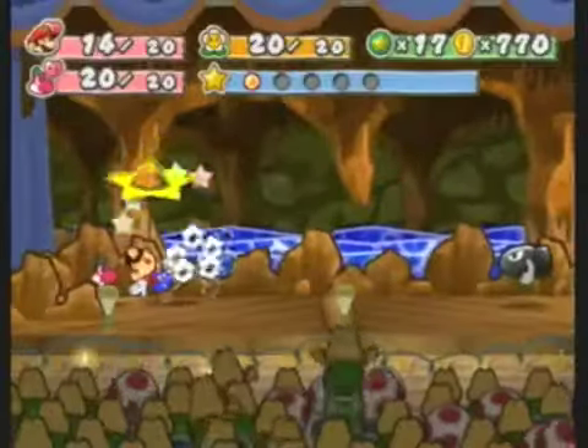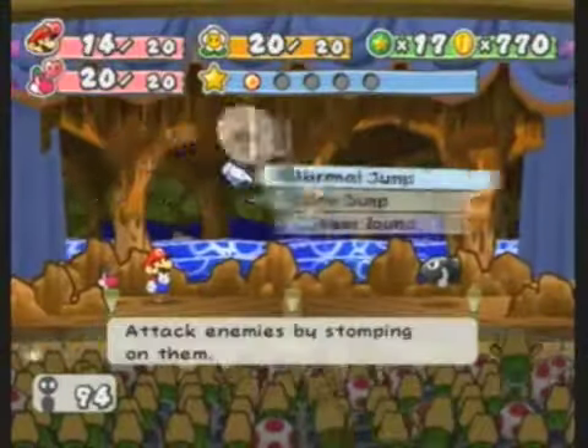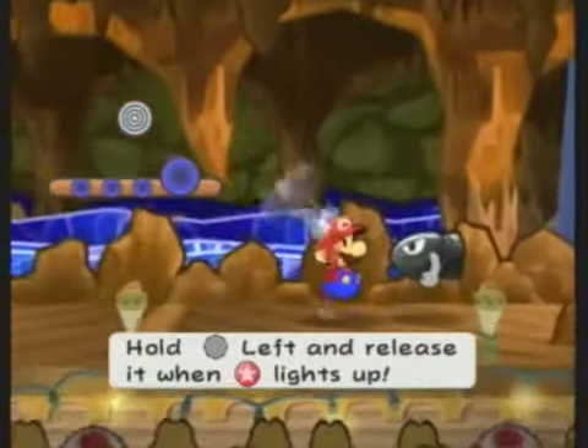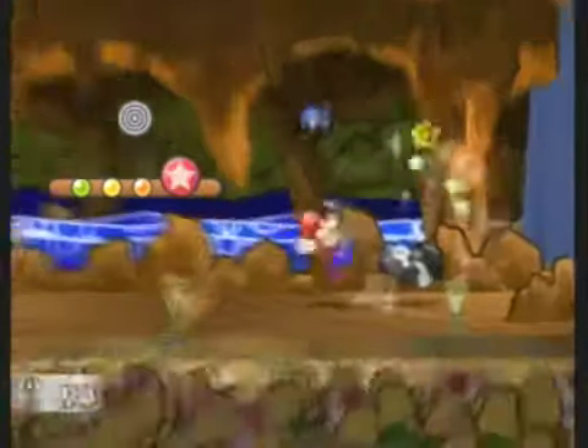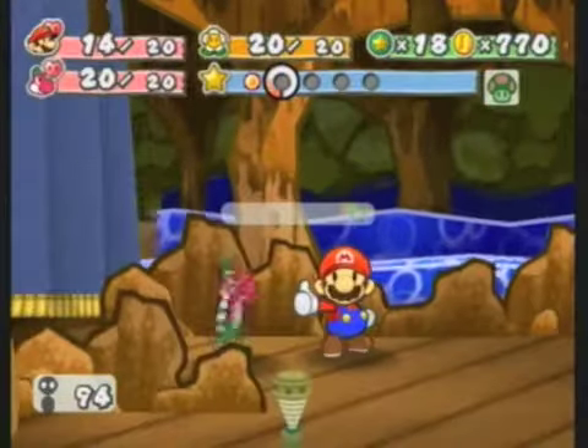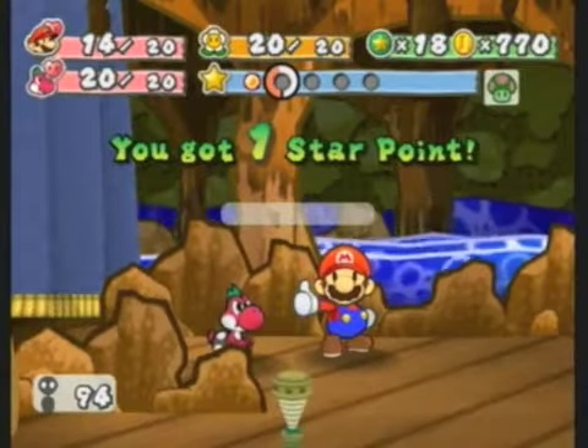Oh crap, I hate these things! Bullet Bills! These are so annoying — they're just gonna be spawning from the other side of the screen constantly until you destroy their source. They're really annoying because even though they're very weak, they tend to get the first strike in on you. Plus they just do an annoying amount of damage for how weak they are, and they give you like no star points.